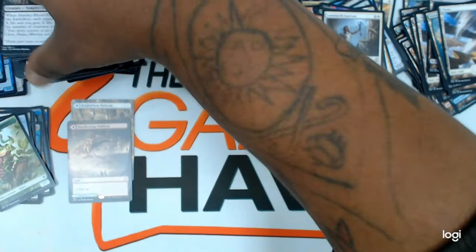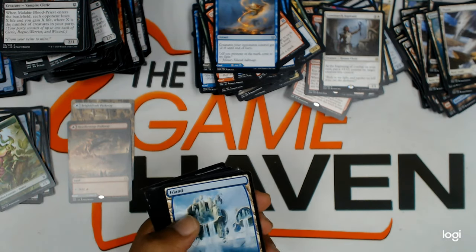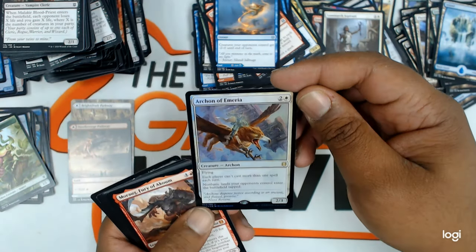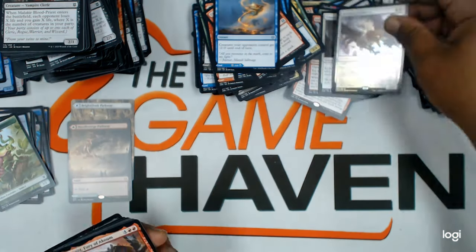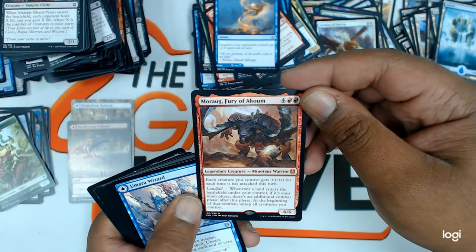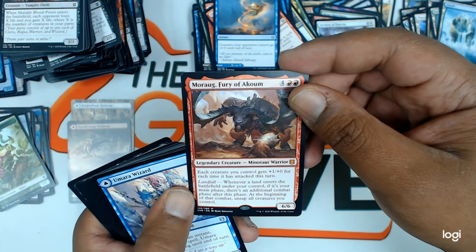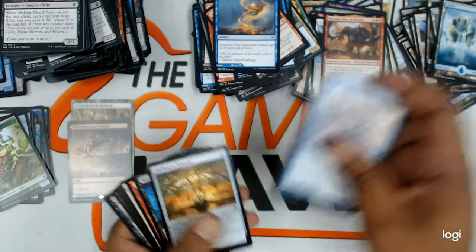Down to the last two, you guys. Basic island. A foil Archon of Emeria — nice. And Moraug, Fury of Akum — this card is definitely seeing modern play. Its landfall ability is insane. Then the uncommons.